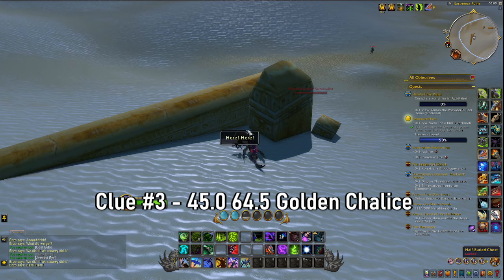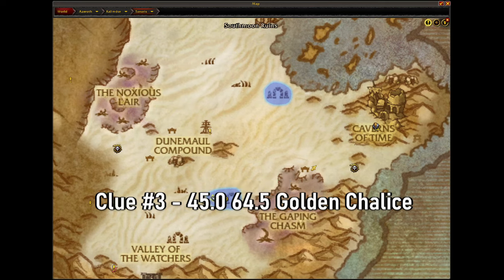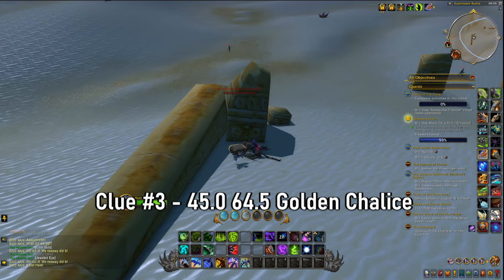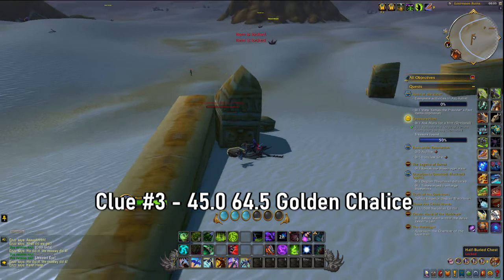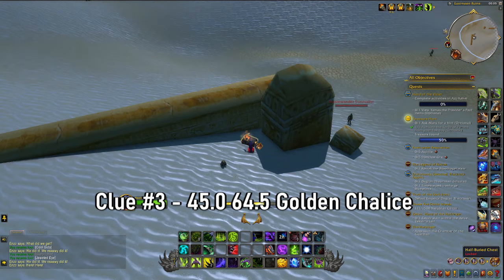Next is at the east moon ruins. You'll find a half-buried chest in the sand — it's located at the very far corner of east moon, as if you're heading back to the anniversary event. All you have to do is activate your torch and you'll be able to open it.